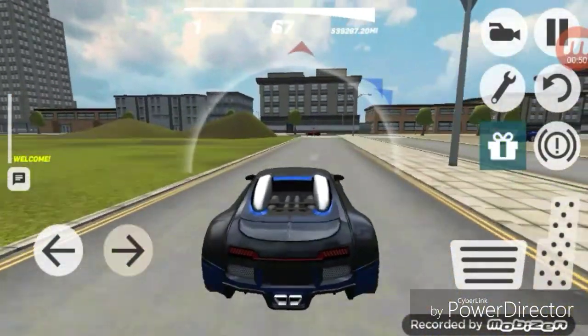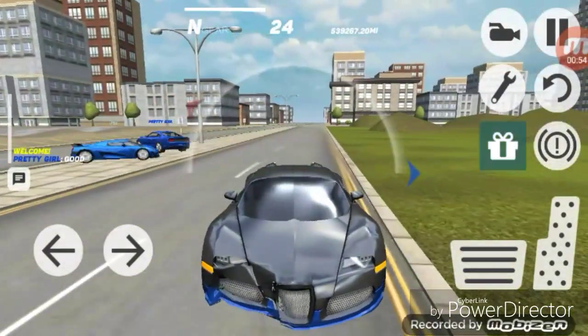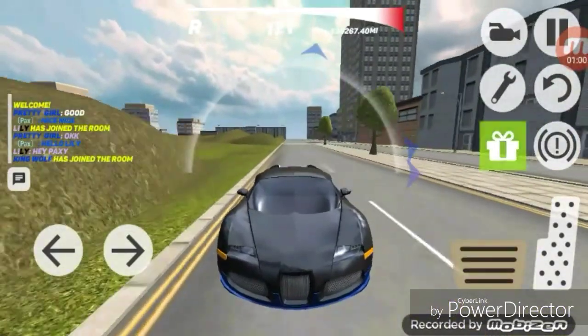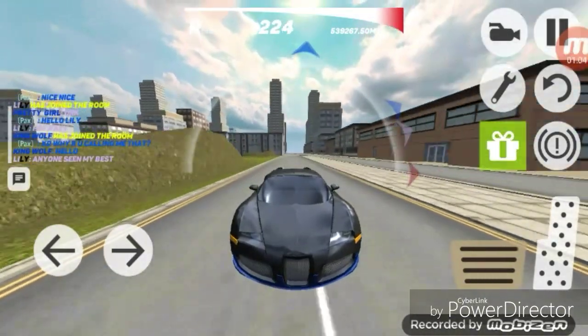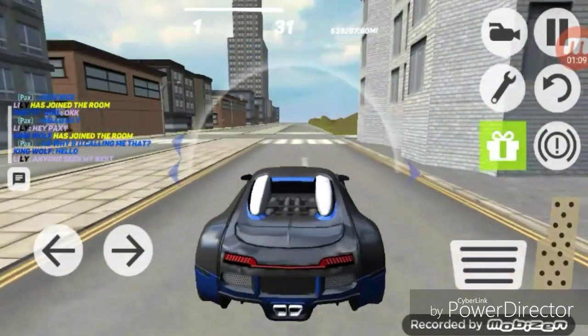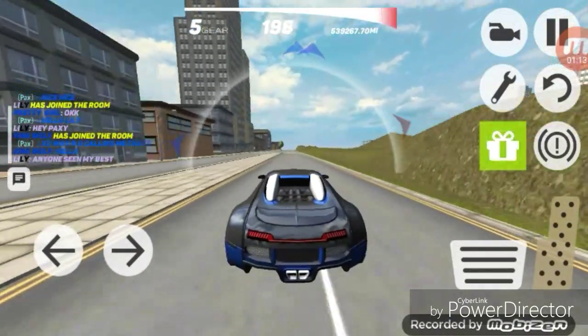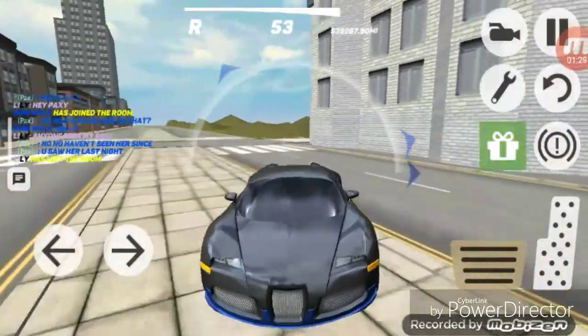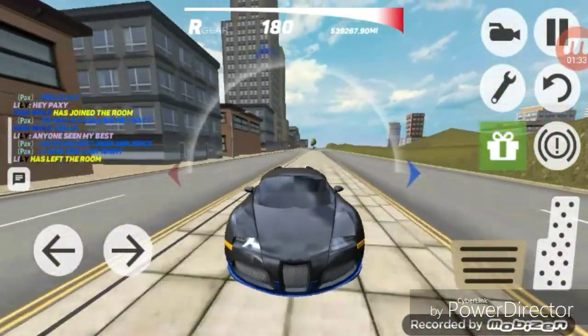When you crash into another player, it will do no damage to them but will do plenty of damage to you. Most cars go faster backwards — as you can see, we're going about 200 in the Bugatti going backwards, whereas forwards it takes a little more time to get to 200.